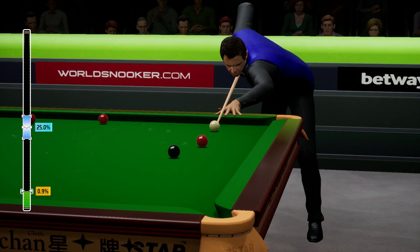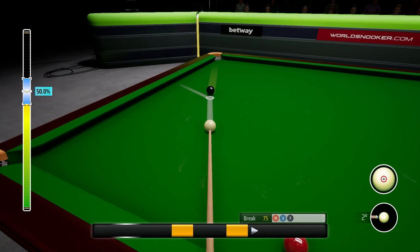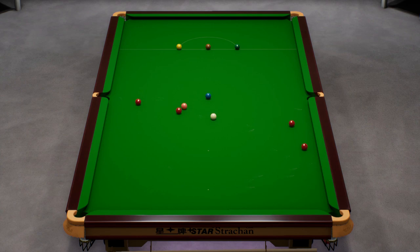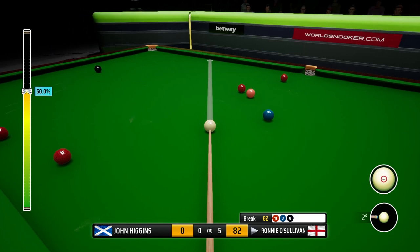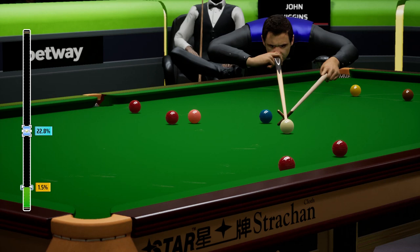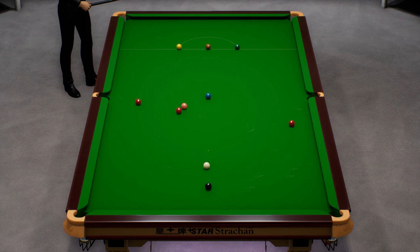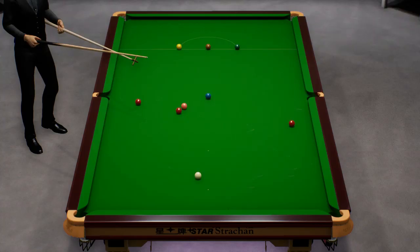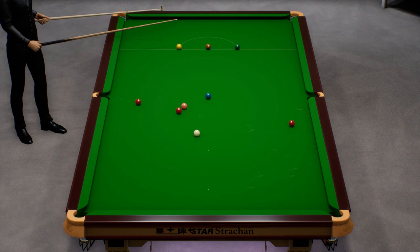A whitewash of John Higgins. John will be very disappointed with his performance in this match but I think we've done everything right. We've kept it tight when we needed to, attacked at good points in the match, and took our chances at the end of the day. I think we can be really proud. Impressive shot with the rest. Eighty-three. Top the day off if we could — get ourselves a century here. It's a lovely shot on the black to keep the break going. Nicely done. Ninety.